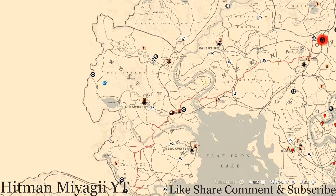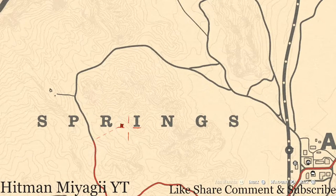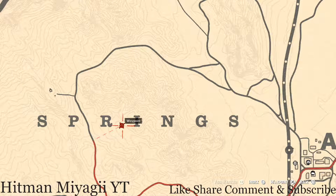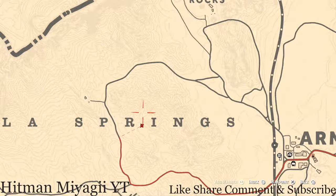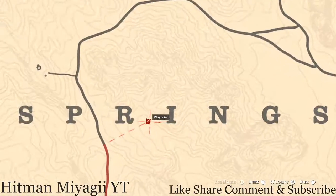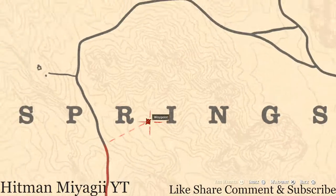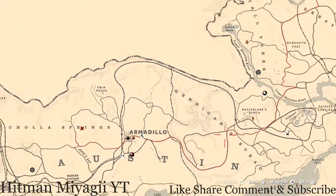The next thing is along this red brick road right outside of Armadillo — you guys will get the Caribbean Rum antique alcohol bottle. It's right here between the 'A' and 'I' of Cholla Springs, right outside Armadillo. There's a tent on the ground, in the dirt in front of that tent — that's where you guys will get the antique alcohol bottle.